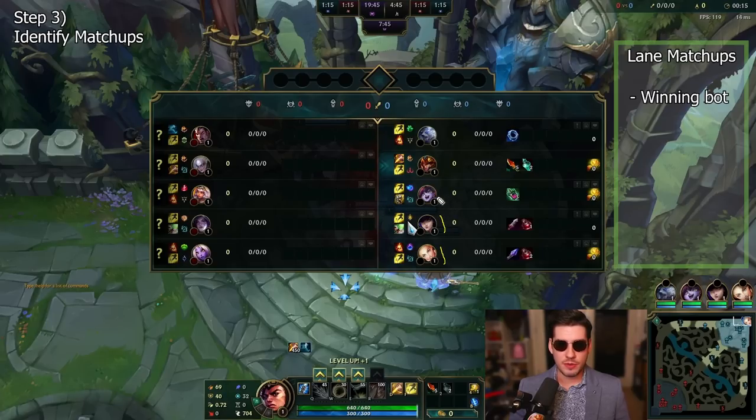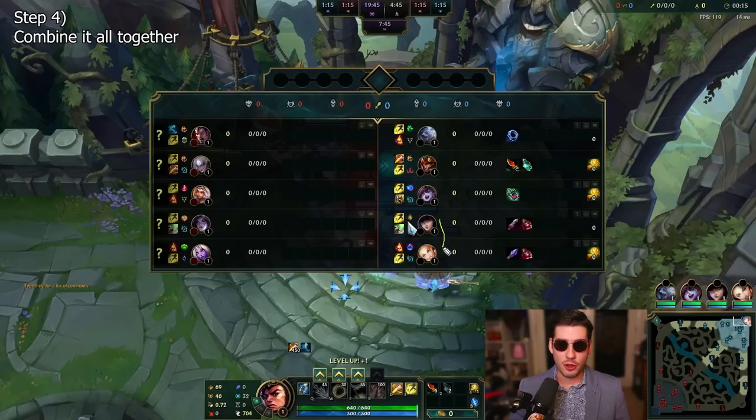Looking at mid lane, we've got Lulu into Qiyana. Lulu has a tiny advantage level one and can push in Qiyana, but as Qiyana gets her levels she becomes scarier, so Lulu will have to play more defensively — not too much to do in this lane. Finally, top lane — this is the danger zone. It's Volibear into Darius: two huge trading champions. Volibear is taking Night Harvester and Darius is taking Ghost. You know these two are going to be fighting early. Step four: combine all the information. We've got huge pressure bot, hard trading top, and nothing in mid lane.